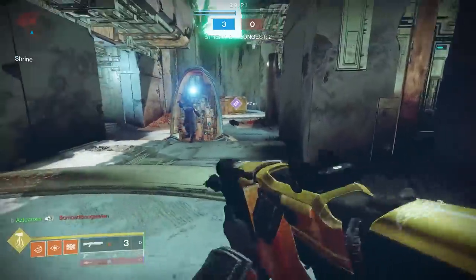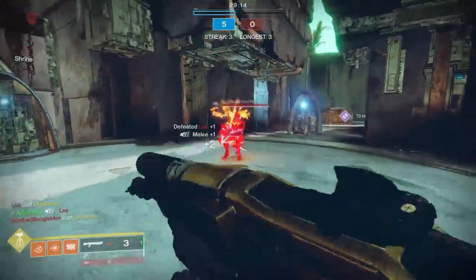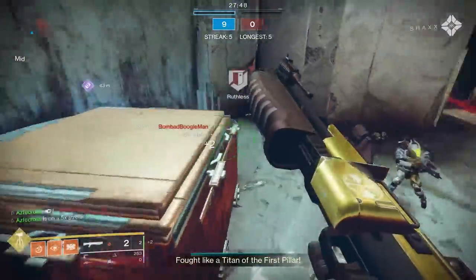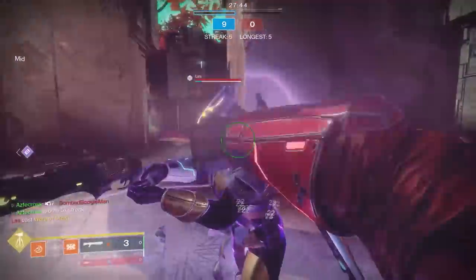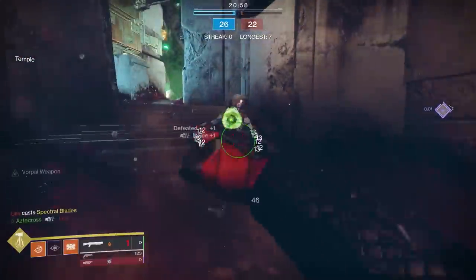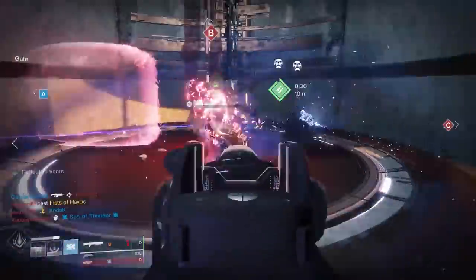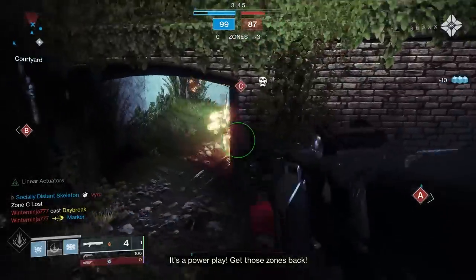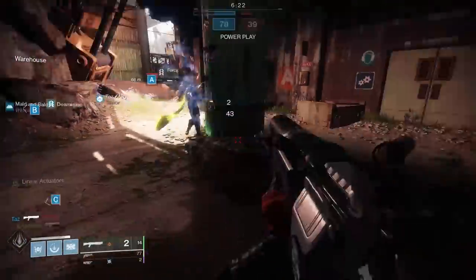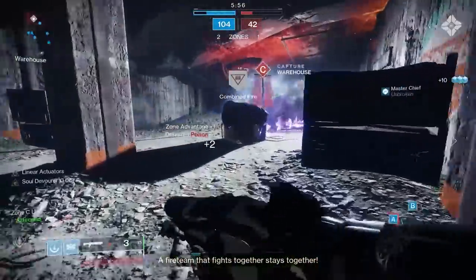Vorpal is just smacking these supers down, and this is extremely nice. The way you should use this shotgun: Opening Shot 99% of the time, but as soon as you're about to go up against supers — say in Trials or Survival later rounds — I highly suggest swapping to Vorpal. It's probably one of the biggest benefits of using this shotgun. We have snipers like Revoker for shutting down supers, and in the fusion rifle department Bastion can too, but we don't really have a shotgun that can shut down supers outside of maybe Lord of Wolves.